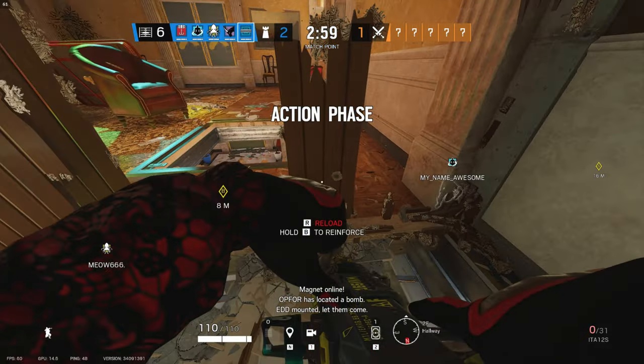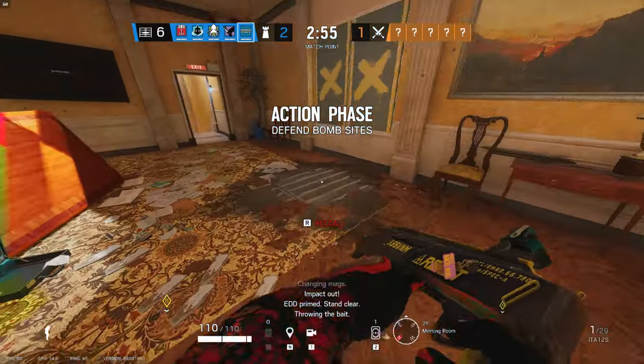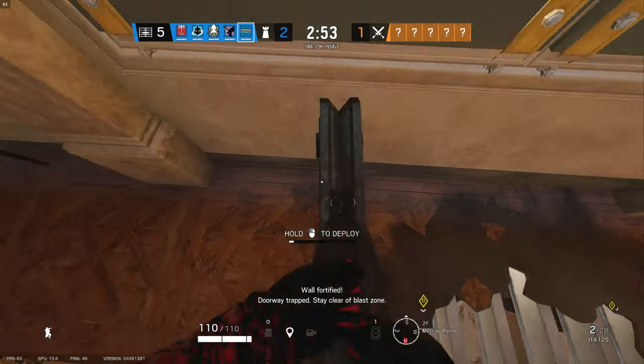Off-4 has located a bomb. Pinging mags, you're back. Keep the tanks clear. War-4 is behind — doorway trapped.